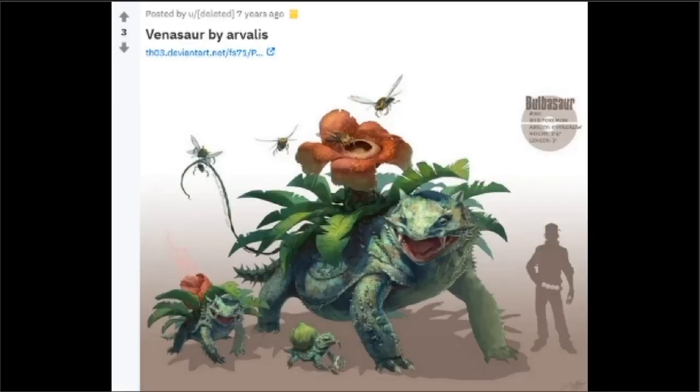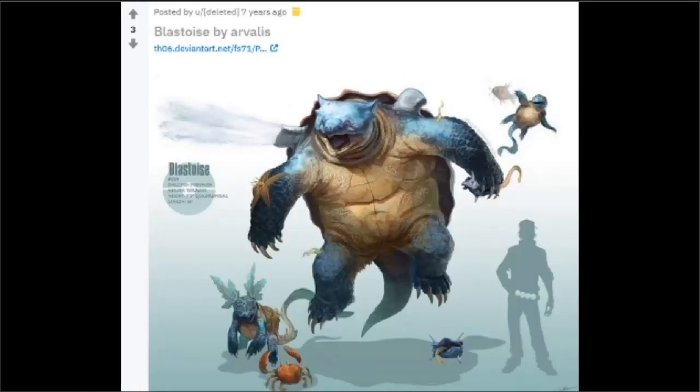Next we've got the Bulbasaur line — this is pretty much the scale of how big they are. We've got Bulbasaur here, Ivysaur, and then a Venusaur. And of course if they were doing the first two they had to do the Squirtle line. You've got Squirtle here, Wartortle here, and then Blastoise here.